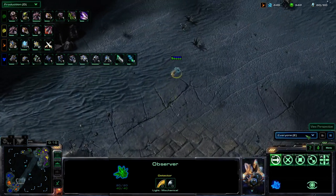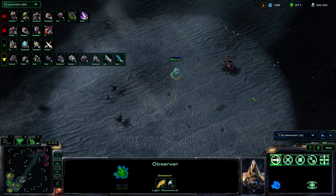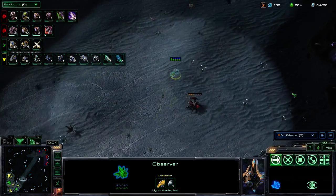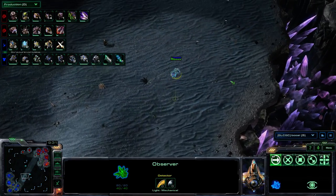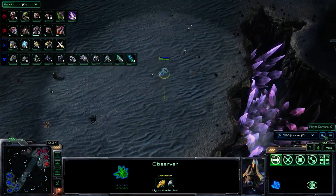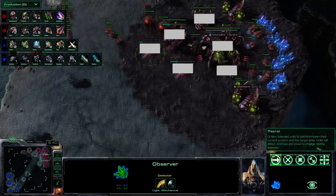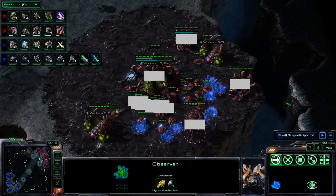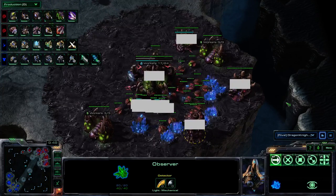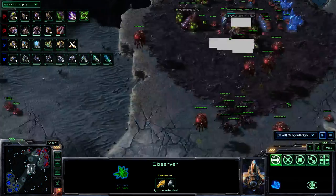Bogoth is doing some research in the Roach Warren. Zephron is increasing movement speed — they're not doing tunneling claws. It looks like Bogoth is going to sit with his Roaches and go Roach-Hydra, while Zephron is switching to Ling-Bane-Muta. Null Master is getting an Observer.